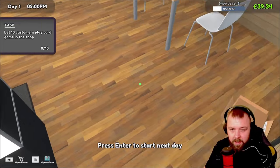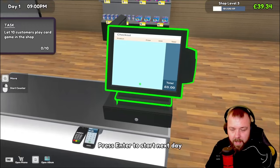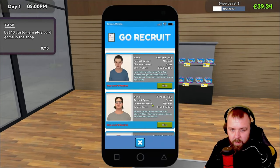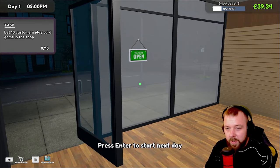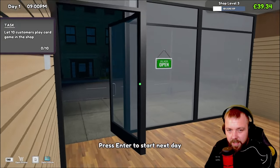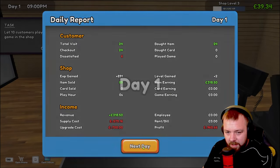To end the day — let's place this box down neatly. Let's go ahead and see what level we have to be. Shop level 10 to recruit someone — okay, so we've got a little bit more grinding to do. We were on a massive loss that day but we did just spend quite a lot of money at the end of the day. So let's start the next day.